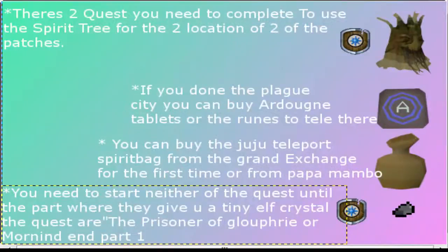There are two quests you need to complete to use the Spirit Tree for the tutorial of the location of the patches. If you have done the Black City quest, you can buy a donut tablet to teleport there. You can buy the Juju Teleport Spirit Bag from the Grand Exchange for the first time, or from Papa Mambo after you teleport there.